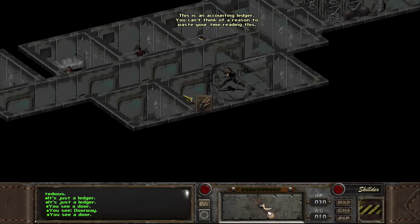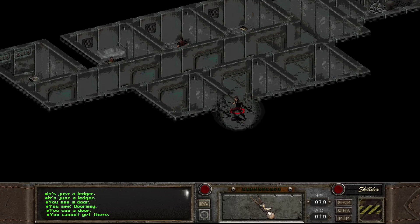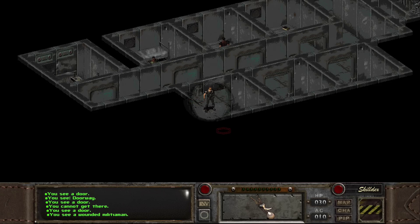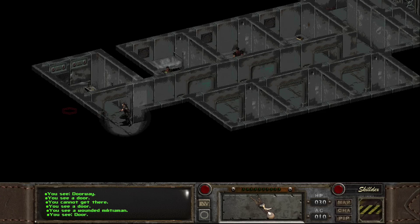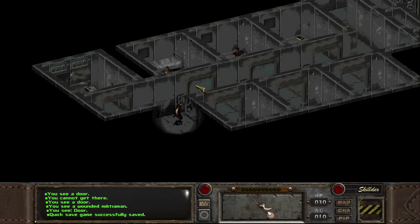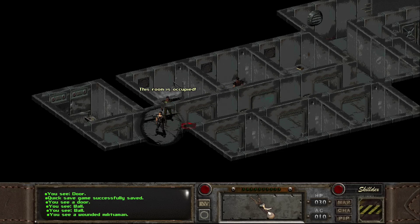Let's see what else we have. We got an empty room, and another empty room — at least it looks like it. We have over here a wounded militiaman, and then the actual bathroom. Even though these look like bathrooms, they're not. Let's have a chat with the wounded militiaman and figure out what that guy has to say.